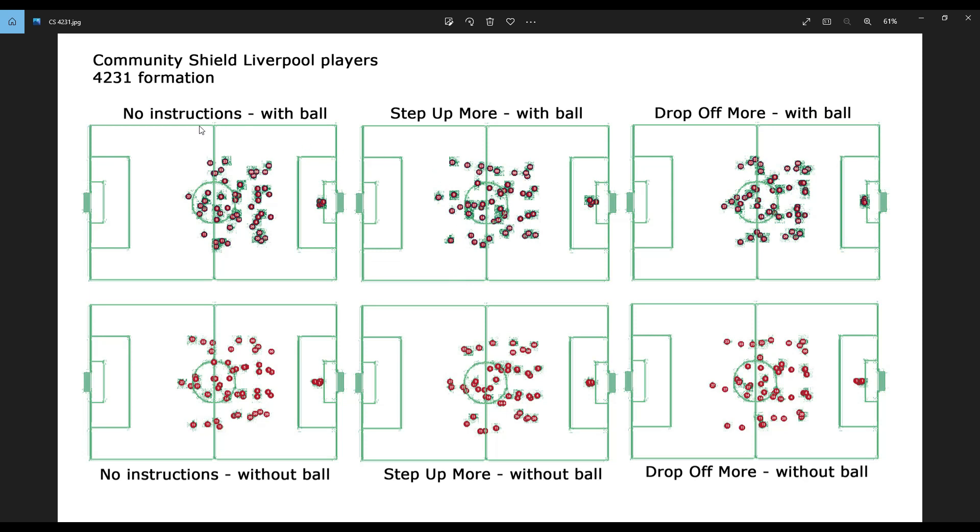The three images at the top are the average positions of Liverpool players with the ball, and the three at the bottom are without the ball. The two on the left are when no instruction was turned on, the two in the middle are when Step Up More was turned on, and the two on the right are when Drop Off More was turned on. Do you notice any difference between these six images? Honestly, I don't think I am — even focusing on the four defenders, I can't really say they're stepping up more or dropping down more.